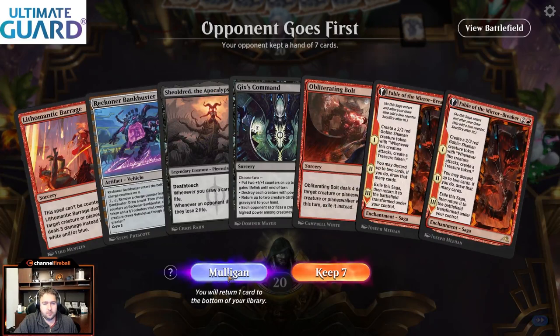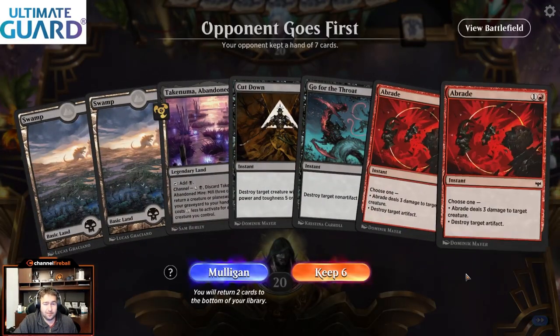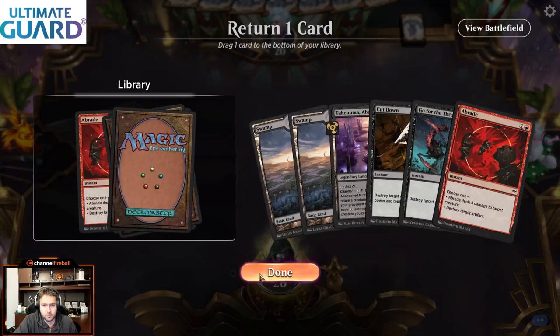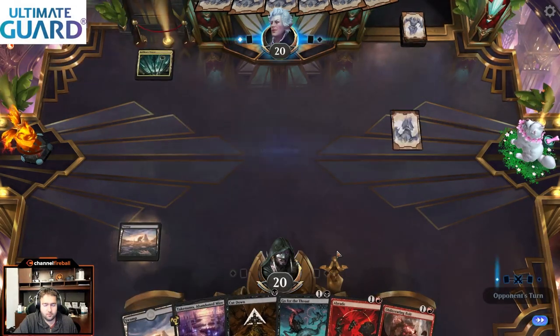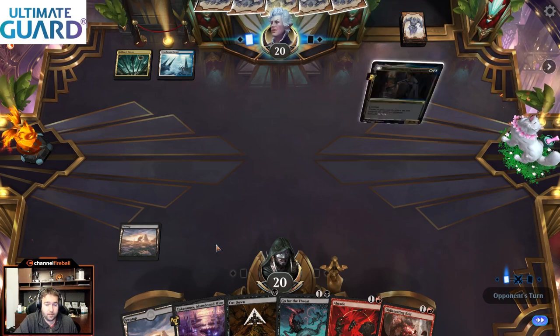Pretty clear cut decision with that hand — I think I have to keep this. The hand is not great though. Four removal spells, three lands. This is the type of hand where we really want a Bankbuster.